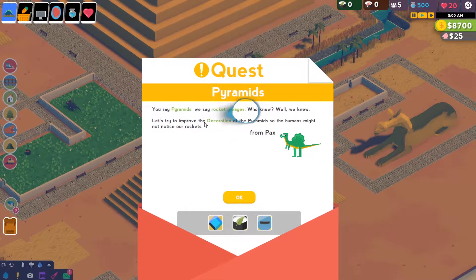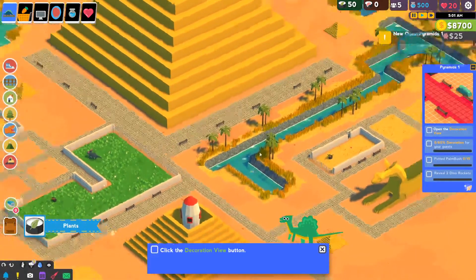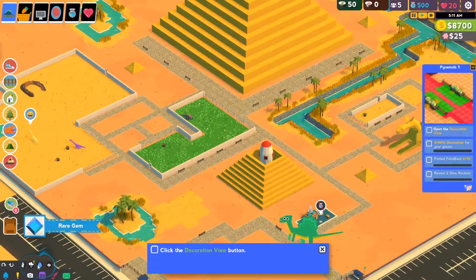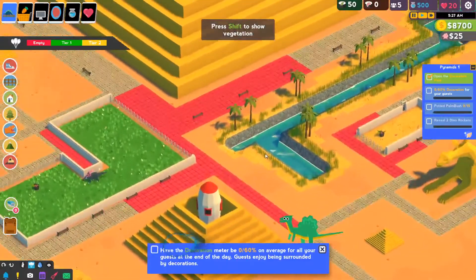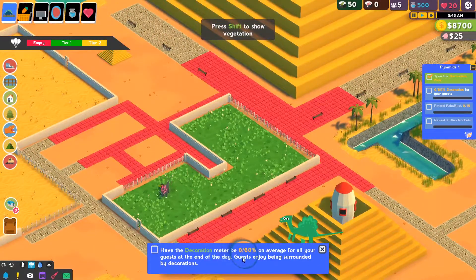Let's try to improve the decoration of the pyramids so the humans might notice our rockets. So we get a rare gem, plants, space glasses. So open the decoration view. Oh, okay, that's nice actually. This will help us with our decorations. Have decoration meter be 0 to 60 on average for all your guests at the end of the day. It'll be 0 out of 60%. They're showing the progress right there.